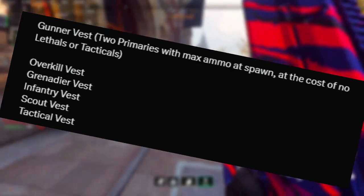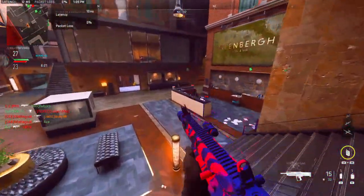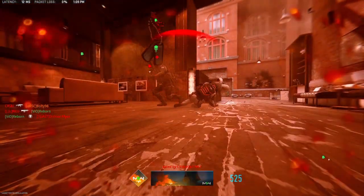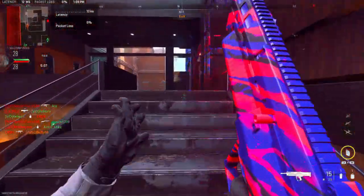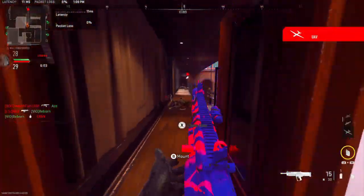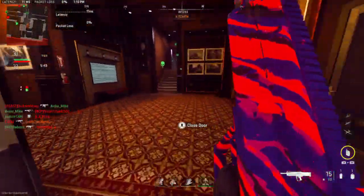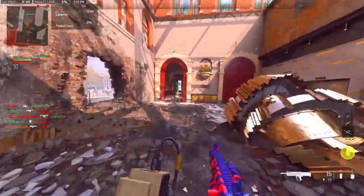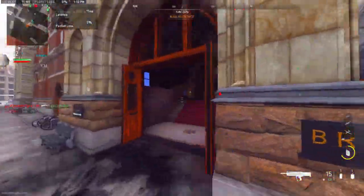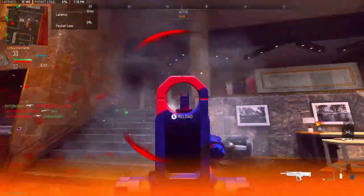We have a list of vests: Gunner Vest, Overkill Vest, Grenadier Vest, Infantry Vest, Scout Vest, and Tactical Vest. Gunner Vest gives you two primaries with max ammo at spawn at the cost of no lethals or tacticals — basically it's Overkill. This also suggests it's going to be a select system similar to Black Ops 2 and 3, where you balance attachments, perks, and equipment, which could be good or bad depending on your playstyle.